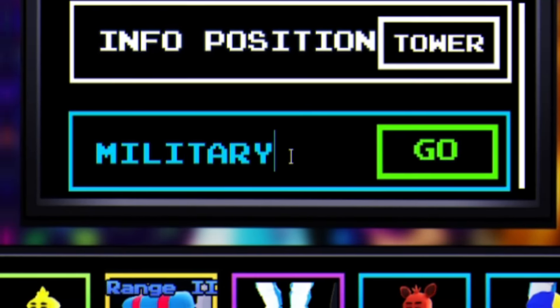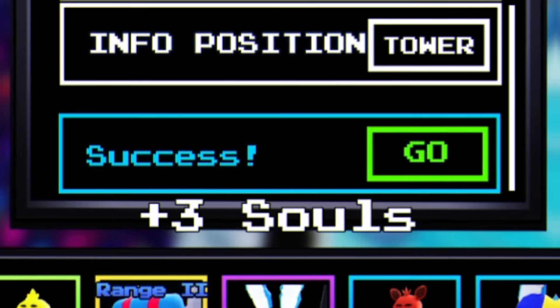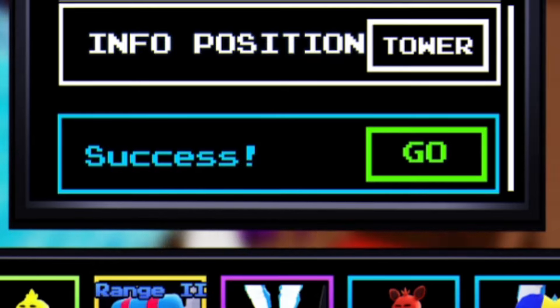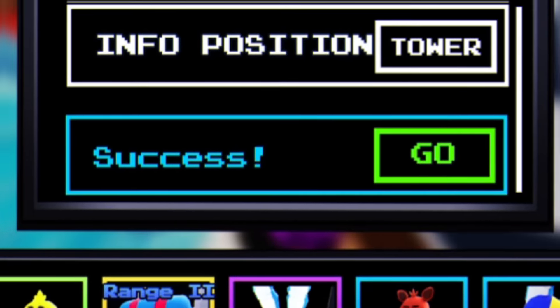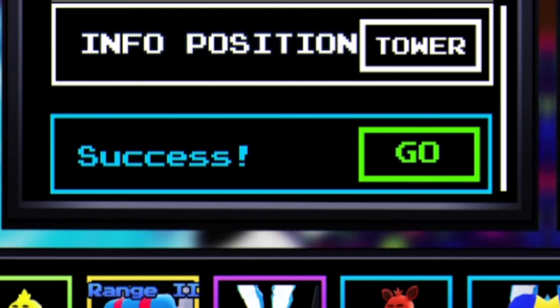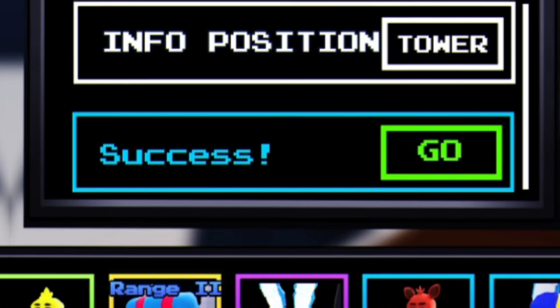Next, go ahead and redeem the code 'soulswipe' — S-O-U-L-S-W-I-P-E. That one appears to be expired, says 'code not found.' Let's try 'plaza' — P-L-A-Z-A. Unfortunately that one is expired too. Don't worry though, I've got some newer codes to show you later on, so don't go anywhere.